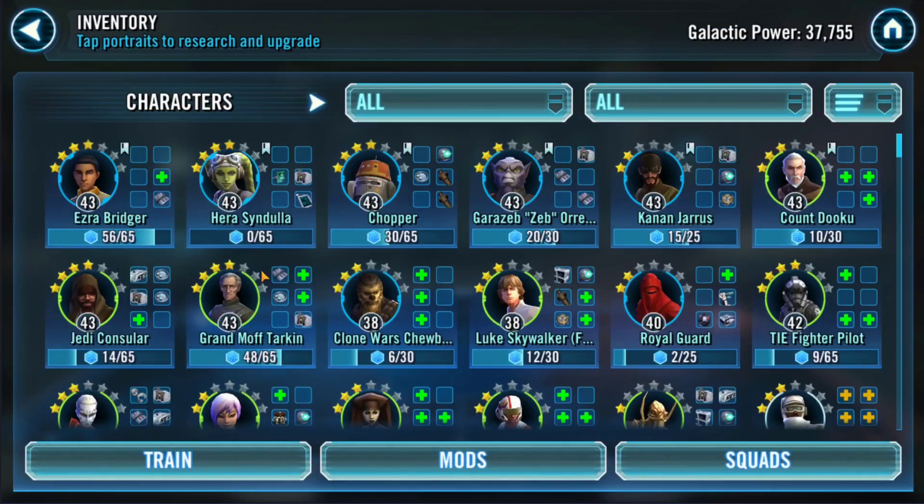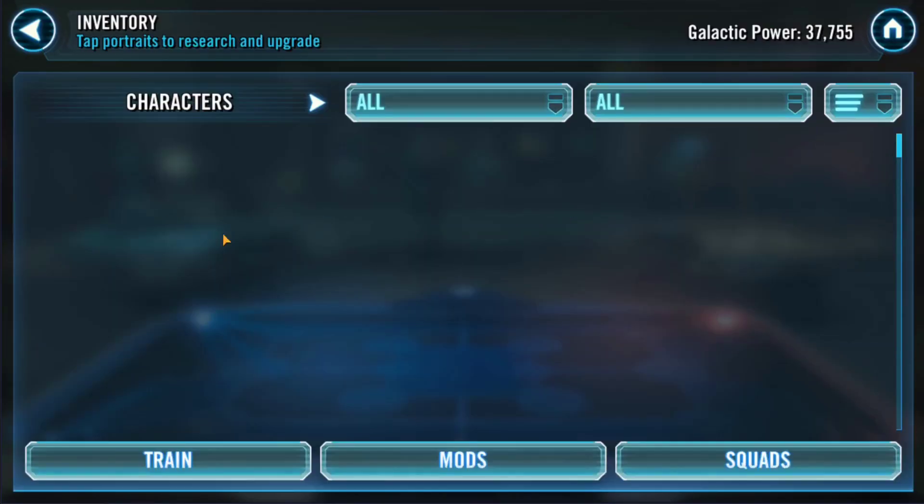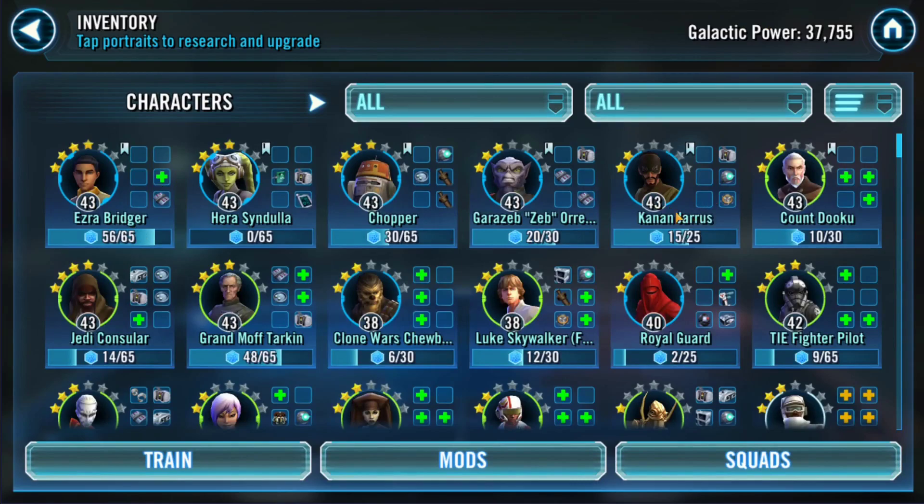Looking at my characters so far — I've got all the main characters up to level 43, which is obviously my level. All the main ones I use are the Phoenix crew, and I have all of them now. Kanan's the only one that's more difficult to obtain because I need to do the squad battles, and those are starting to get harder — everyone's running the Phoenix squad with 4-star Kanans and Zebs. I only need one more though, and if I finish below 2,000 today I should get him to 3 star.